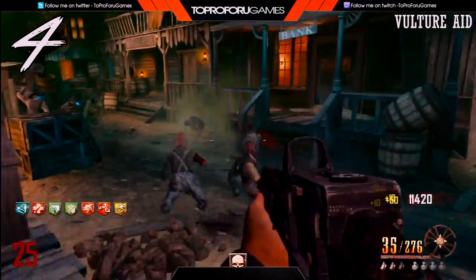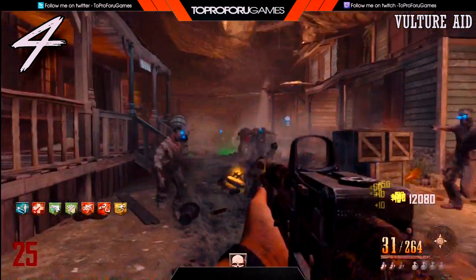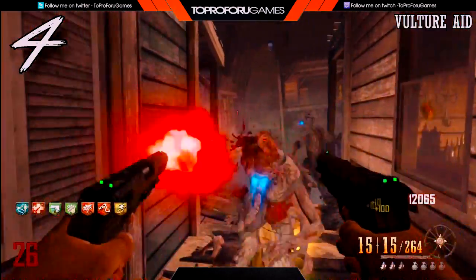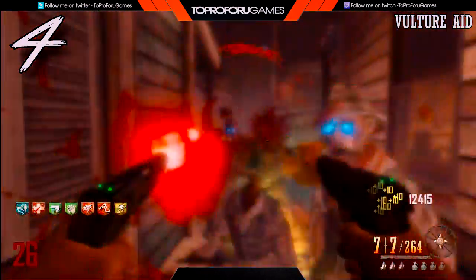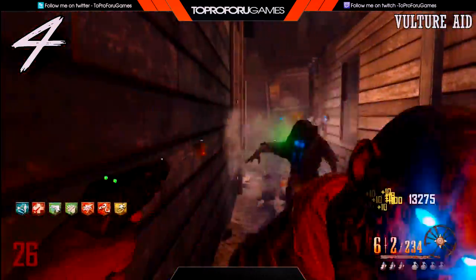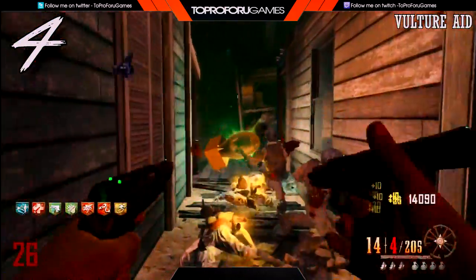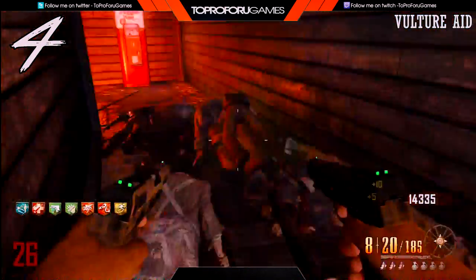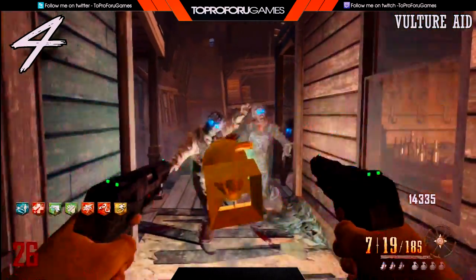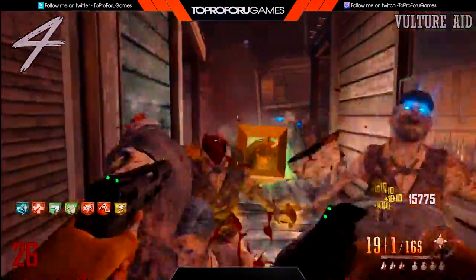Having that green smoke around zombies is absolutely amazing and can help you out so much, especially on a map like Buried which is small and close quarters — it isn't easy to train there. Having this green smoke is extremely helpful. And on top of that, you get to see where everything is on the map: where the box is, where wall guns are, where perks are. It's great for new players who don't know the map well.